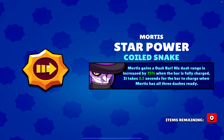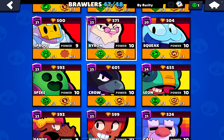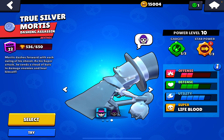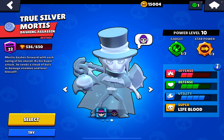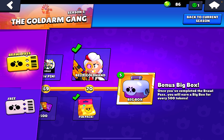One star power — Coil Snake! Oh my god, Coil Snake! I've wanted that star power for so long. Let's go, Coil Snake! Okay, not the gadget I was looking for, but a very nice star power.